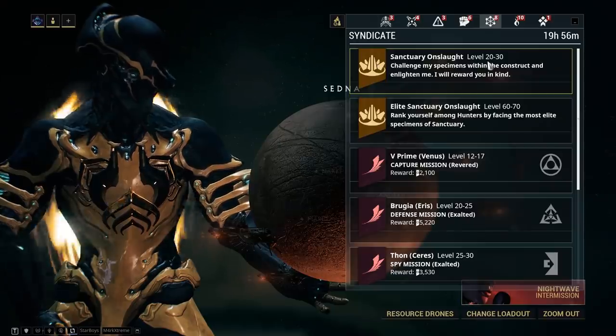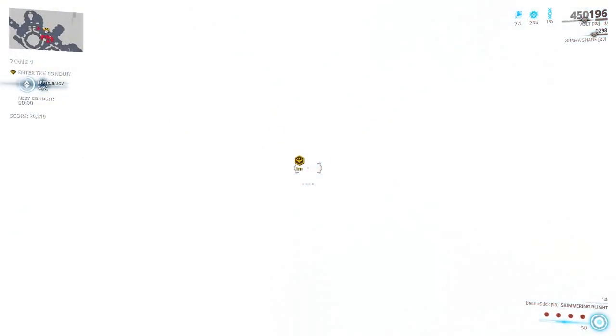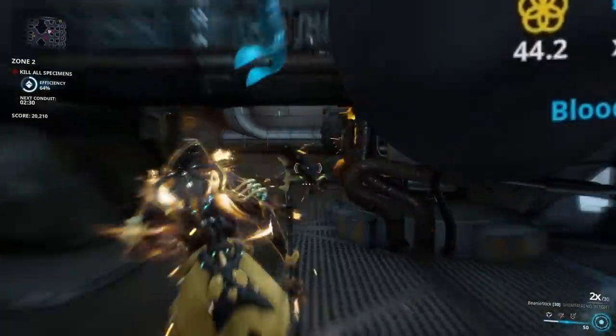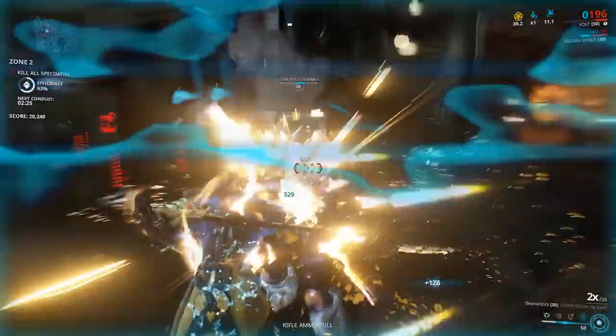Next, the easiest focus farm in the game: Sanctuary Onslaught. In Sanctuary Onslaught and Elite Sanctuary Onslaught, every zone from the second begins with a Convergence Orb boost. Zone 2's Orb provides the standard 8x multiplier, but this scales all the way up to a 16x multiplier in later zones.